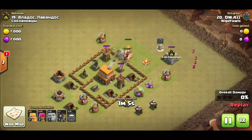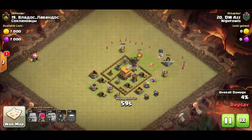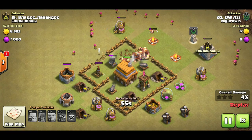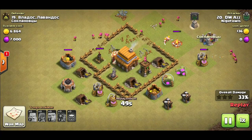Once you open up the wall, the giants are going to swarm in and take down all the defenses. Then you just drop barbarians and archers around the base to help clean up. It's a very easy attack strategy — just practice it a little, get the fundamentals down, and you'll have no problem three-starring tons of bases with this strategy.